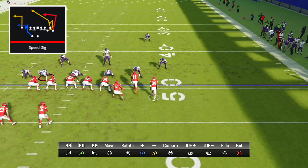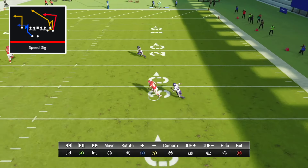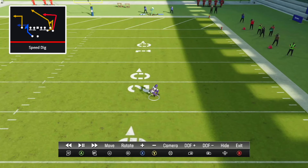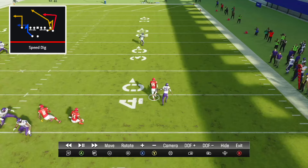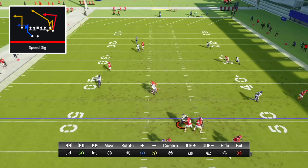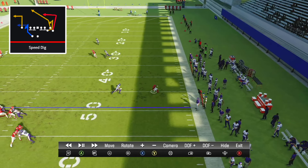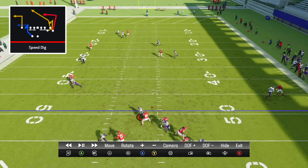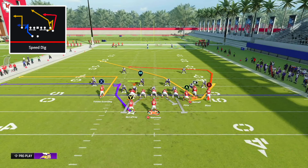The speed dig is the most important route on this play. He can beat any type of man coverage, and what makes him even more important is he can beat man coverage even with a deep safety sitting over the top. The best part of this play is that all of these man-beaters are running away from each other: the drag goes short left, the wheel goes up and left, the zig goes bottom right, and the speed dig sits in the middle of the field. The user literally can't guard all corners of the field at the same time.